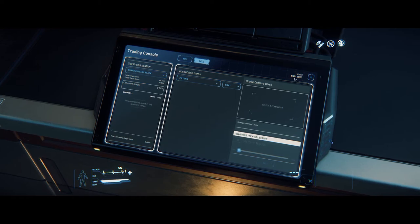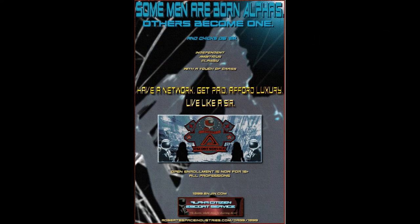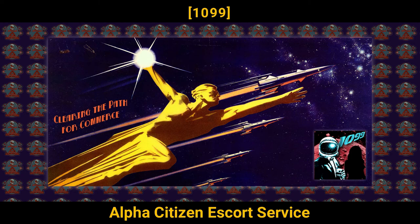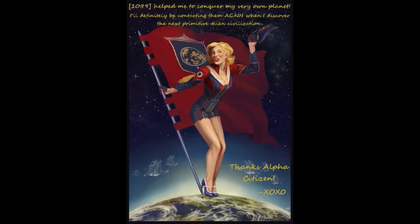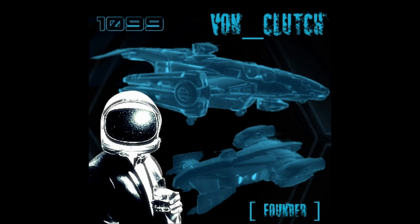You'll see your alpha UEC count right up here. The tutorial wraps up with an advertisement for an org called Alpha Citizen Escort Service — enrollments open for 18 and up, all professions, main org or affiliate. If you've enjoyed these tips or the video go ahead and leave a like and don't forget to subscribe. Maybe I'll see you around the verse.